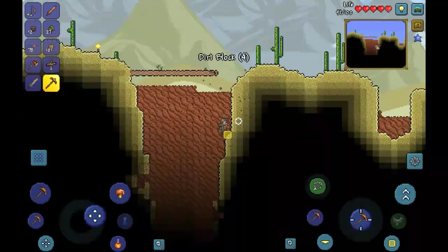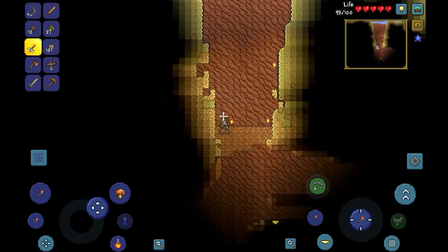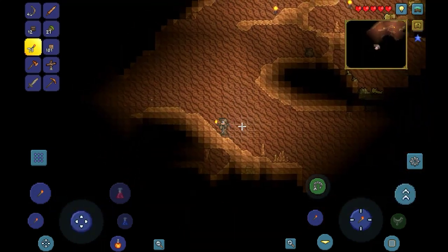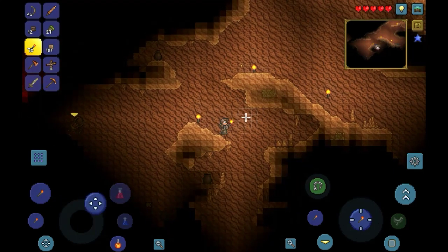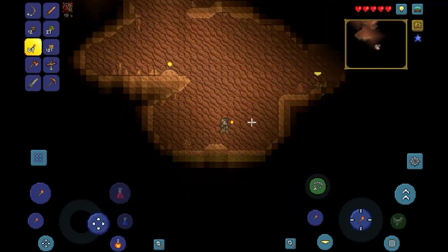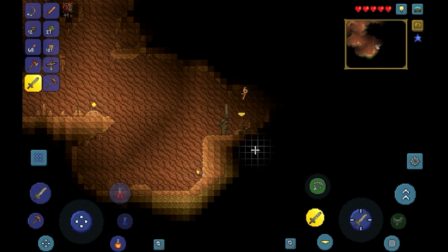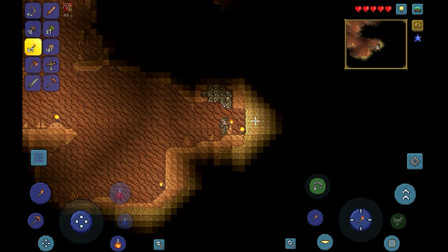So these are desert caves — they're bigger and more expansive. In 1.4 I believe this is where you can find the golfer NPC, but obviously this isn't 1.4. I'll probably die down here but I just wanted to check it out. There's a demon altar over there. The underground desert can be pretty tough. Oh, there's some iron ore here. I accidentally healed — I do that a lot.